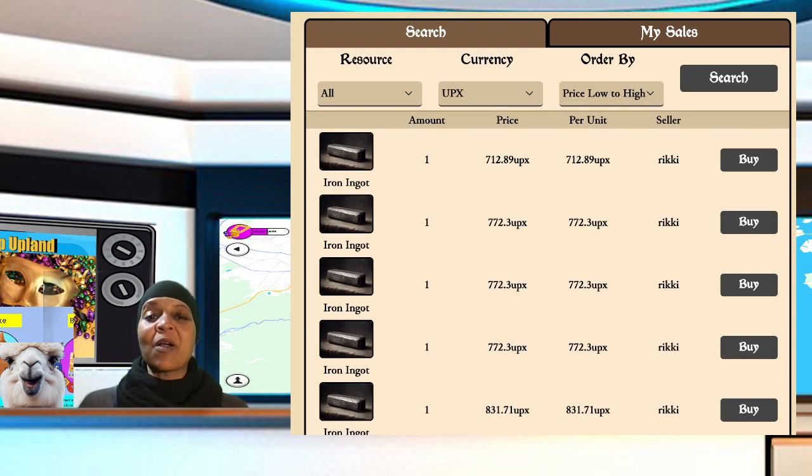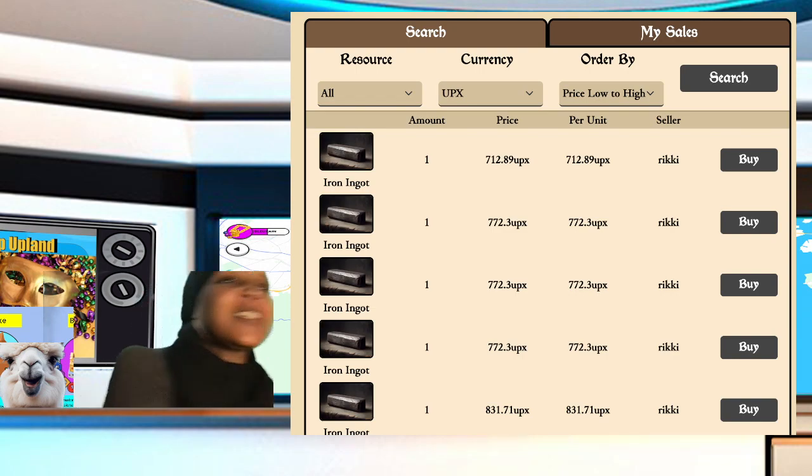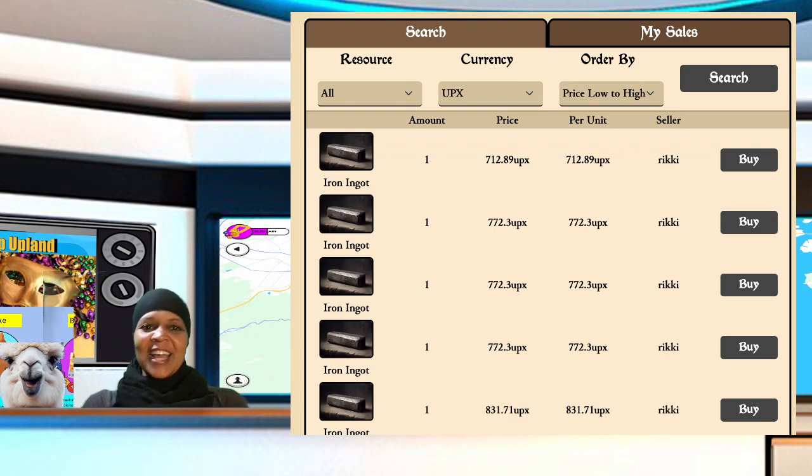The bottom line is people are selling for UPX, and the iron ingot is one of the things I believe people will be trying to buy. If you don't have the right equipment set up or the right improvement, it'll take you a bit to get this, and you only need one to get started on some of the things you want to build. So buying that one for 712 UPX might seem worth it instead of waiting for the time it might take to manufacture it yourself.